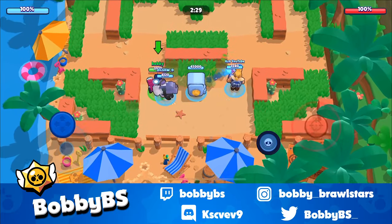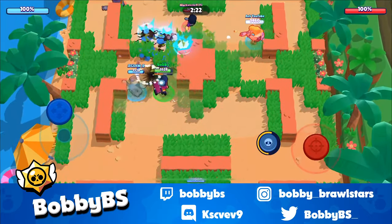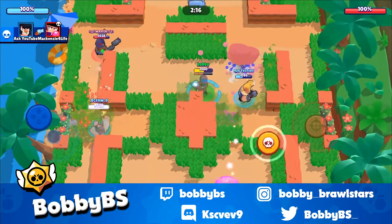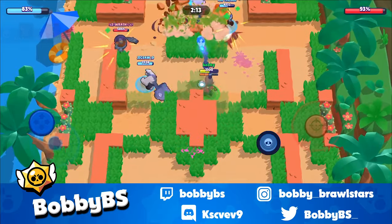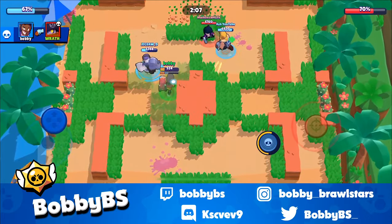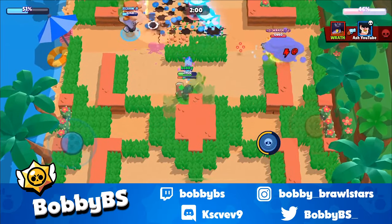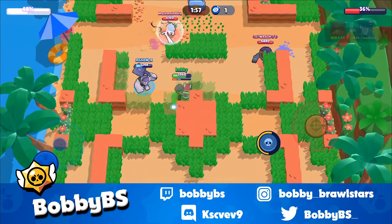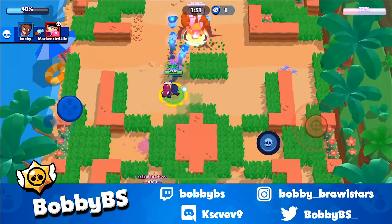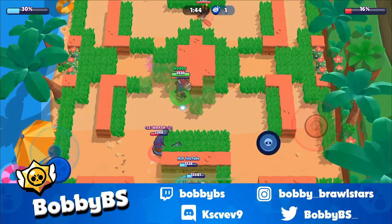Something that's very interesting about Brock is before he did a really good job against brawlers who had a little bit lower than 4K or 3K health, just because you can walk up and auto-aim three times and grab that kill. Now you can actually kill people who have 6,000 HP just because you have those four shots. It looks like the Leon has snuck onto our safe. We're able to finish off that Darrow. We're gonna leave the Leon because he's not going to do too much damage as long as we're all alive. Ash is going to go down, which at least disallows the Leon to continue doing damage.